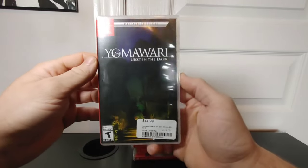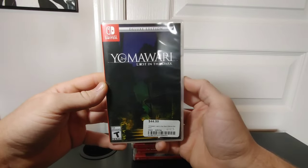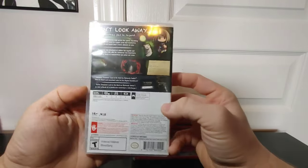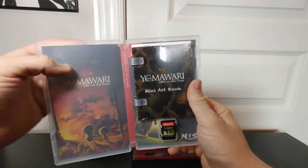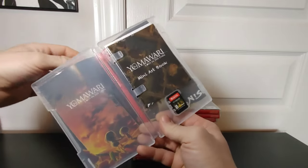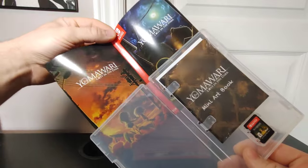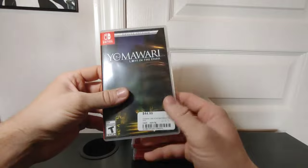Here we have Yomawari: Lost in the Dark — a top-down horror game. The previous owner kept the art book sealed, which is very nice because that means it's going to stay sealed for me. You can also flip the cover art on this one if you want to display it the other way. I tend to do that with some games, so I might get around to doing that right after this video.